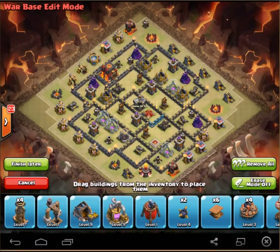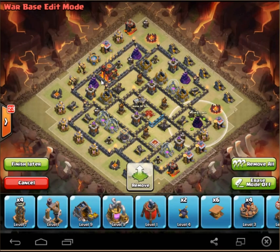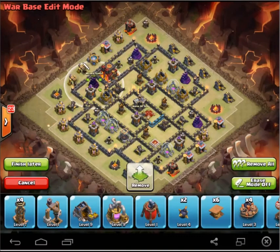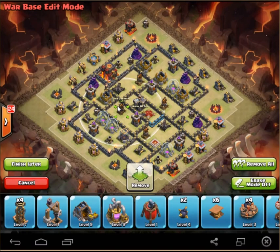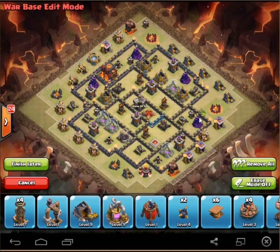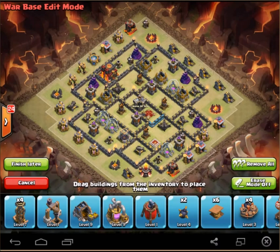Now let's talk about Wizard Towers. You want to make sure the Wizard Tower radii are not overlapping with the Air Defenses. That's because when people send in a Hound attack, the balloons will clump up, and one Wizard Tower can do 300 damage to a group of five balloons — about 60 damage each times five equals 300. You're not getting that much DPS out of any other defense except air defenses, and those are being occupied by the Hounds. So make sure your Wizard Towers are not being occupied by those Air Defense ranges. I know that's very difficult and kind of leaves them to be on the outside, but no base is perfect.